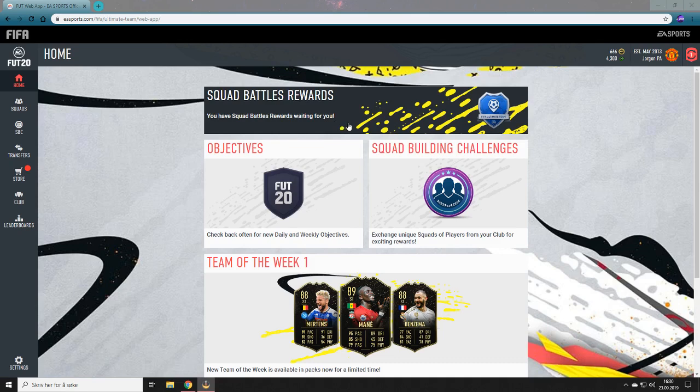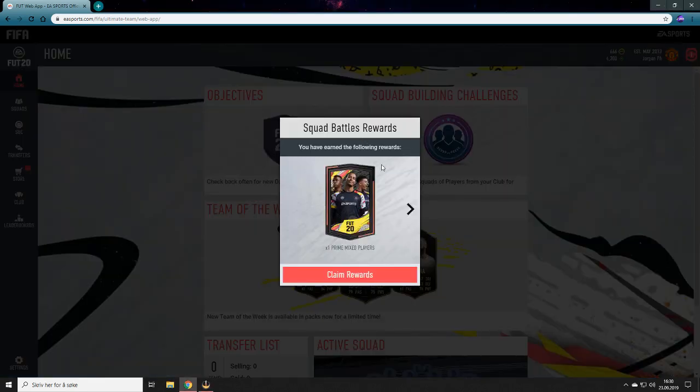FIFA 20 squad battles is out tomorrow but I played the early access and grinded out squad battles on World Class. I think I got Gold 2 maybe - let's check. We get a prime mixed players pack, a gold players premium pack, and 11,000 coins, so that's pretty good. Let's get into the packs.